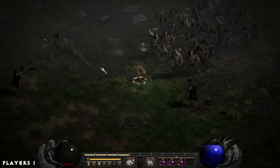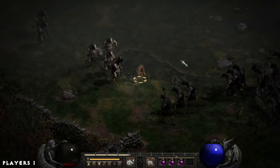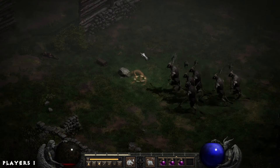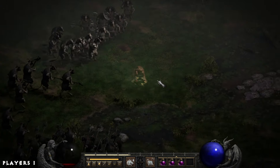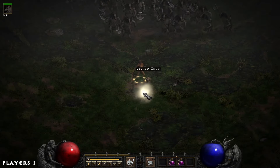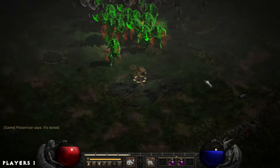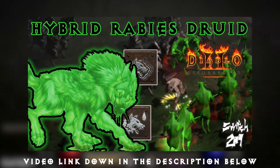For the gameplay, for anyone curious about which player settings I'm using, the setting is shown down in the bottom left corner. This build is set up just to be able to run cows. You can take it through Act 1, such as the Cold Plains, the outer Cloister outside of the Pits, and pretty much the wilderness areas without too much issue. However, this video is just to showcase how the build plays out before considering investing in the more expensive endgame build that I made prior.